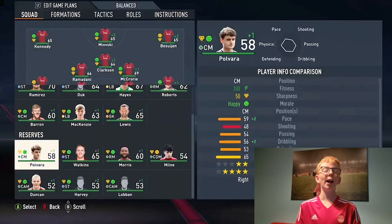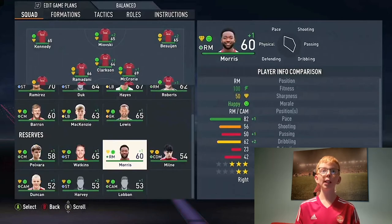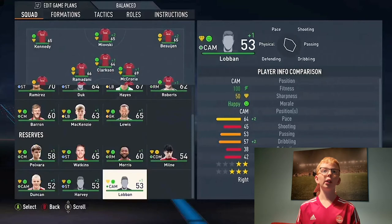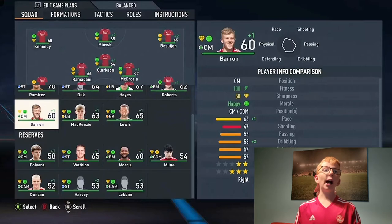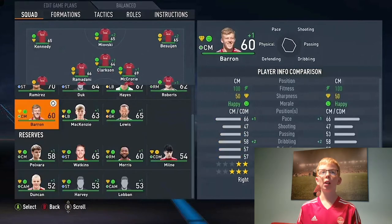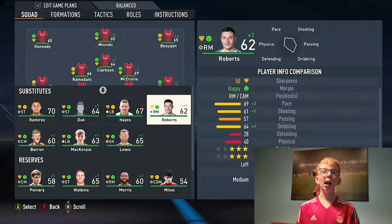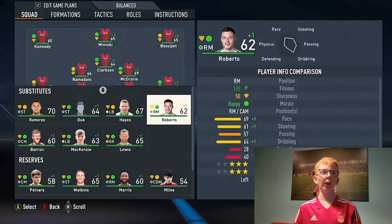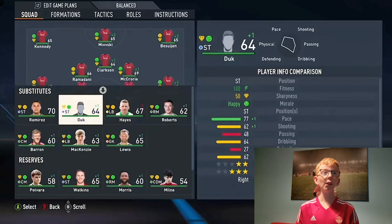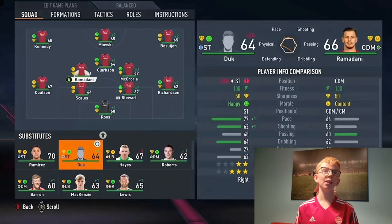Looking at reserves, we've got Dante Polvara who's been downgraded by two from FIFA 22, Watkins, Morris who's a new signing at 60 rated, Jack Milne at 54, Dylan Loban, Liam Harvey and Ryan Duncan. Connor Barron is on the bench — he's injured in real life so we're still going to use him as backup. We've got Callum Roberts, who I'm probably going to convert to CAM. Honestly, we've got a really good squad. I'm still really annoyed that Duke's got 77 pace, but he will be really fun to use.